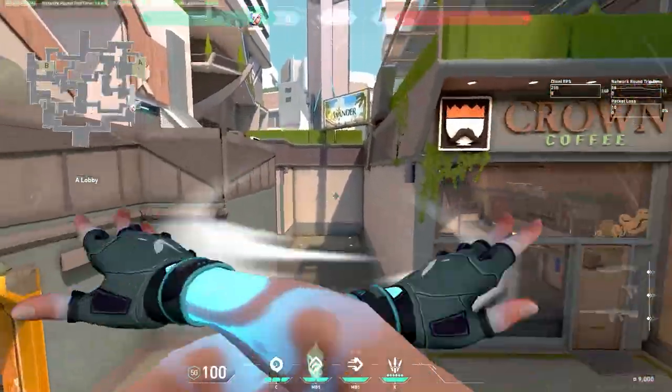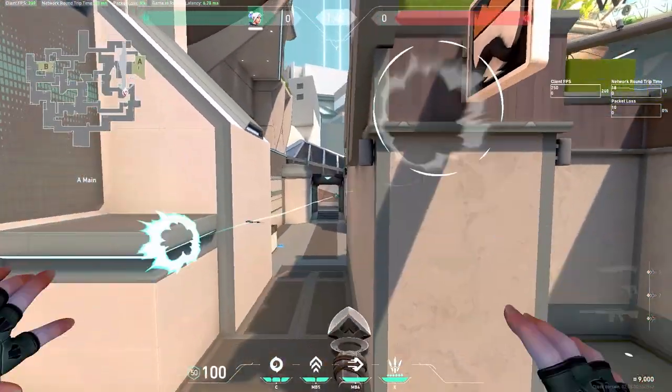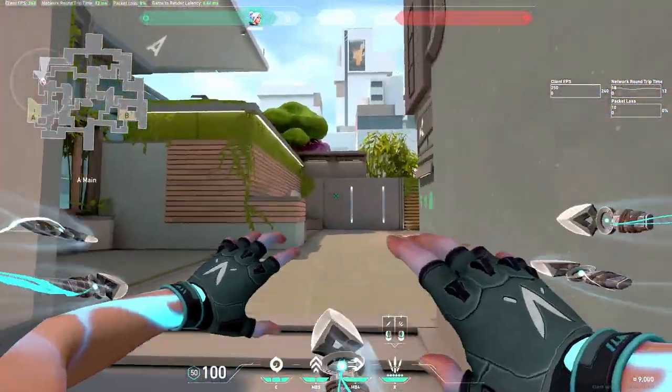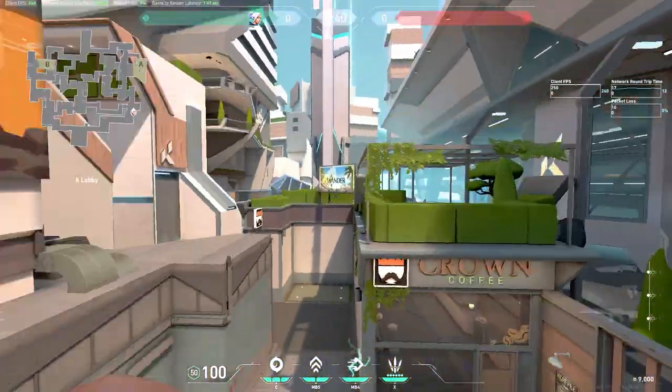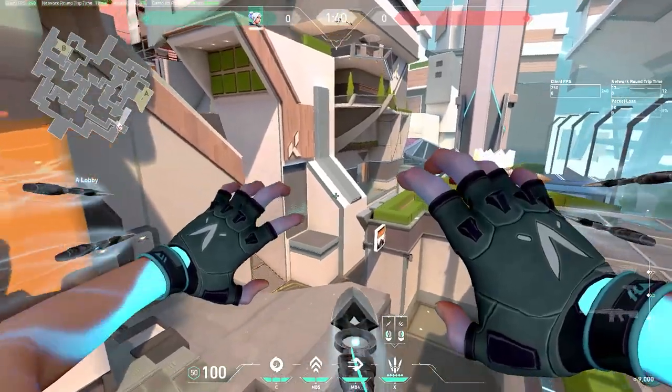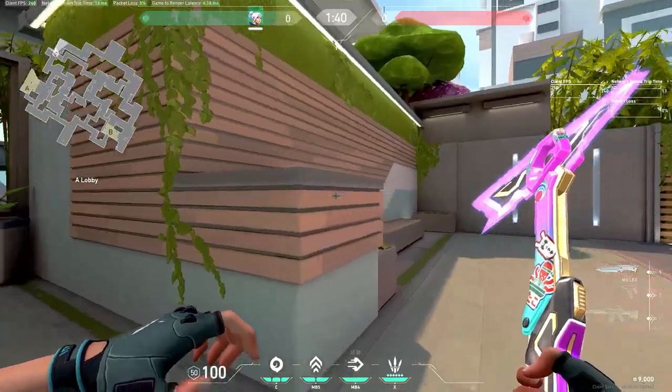The first ult spot is over here on A — just updraft on top of the boxes and try to get a kill. I think this isn't as good as the super dash I showed earlier. But the super dash does use a dash, so if you want to save your dash, you could do the simpler version on top of this box.